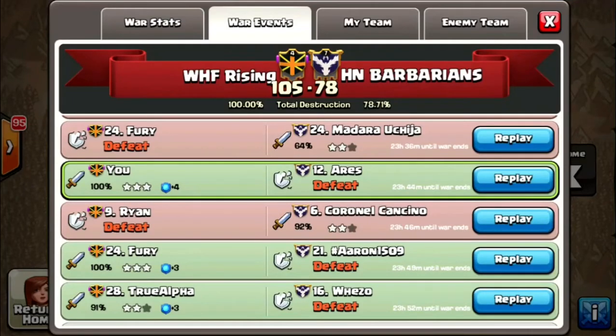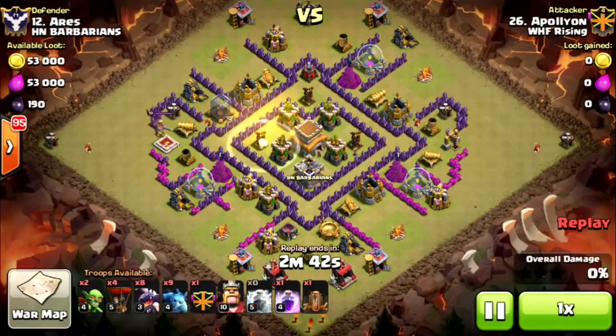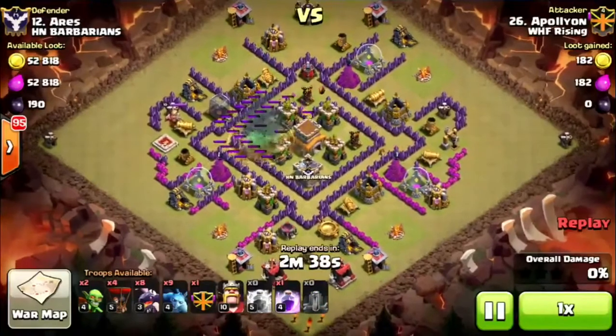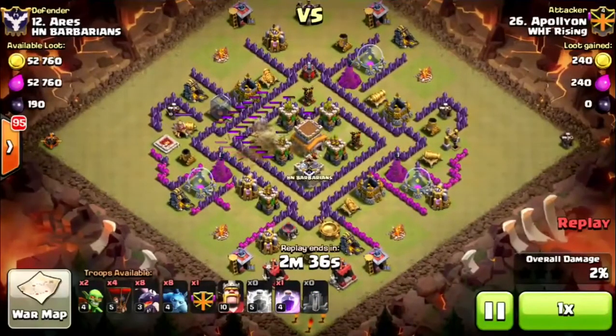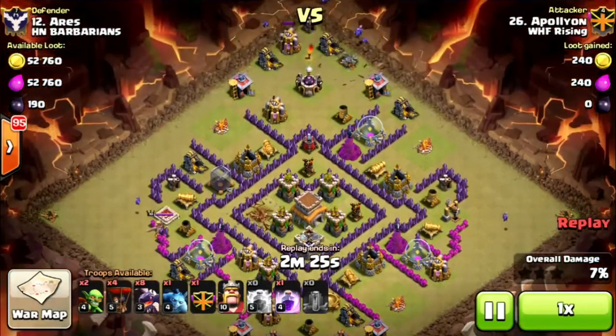Now we're going to look at the original hit on this base, which was mine — a three-star attack. I'm going to bring a drag loon with some minions on the front end, and I'm going to use a zap quake to take out that far air defense, which is a max AD. This is a completely max Town Hall 8 base, except for maybe a mortar. I'll send the minions in to the top to take out those builder huts just for time purposes.